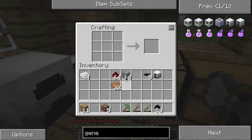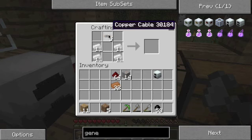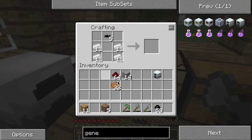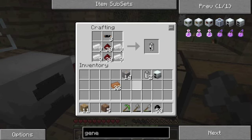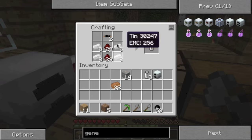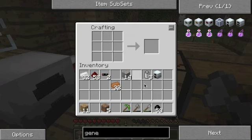I remember how to make a bat box. Okay, RE batteries do stack. Thank God.